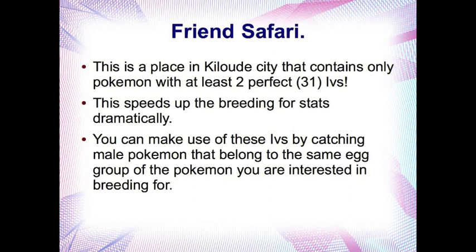The Friend Safari is another new feature. This is a place in Kiloude City that contains only Pokemon with at least two perfect 31 IVs. This dramatically speeds up breeding for stats — you can make use of these IVs by catching male Pokemon that belong to the same egg group of the Pokemon you're interested in breeding for. I'll explain this in more detail later.